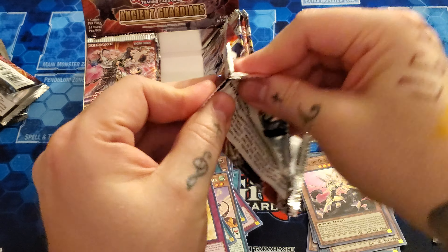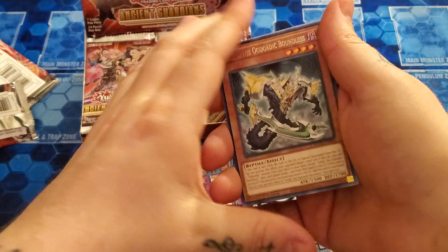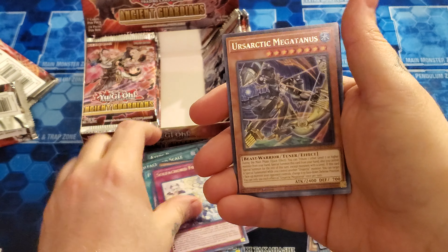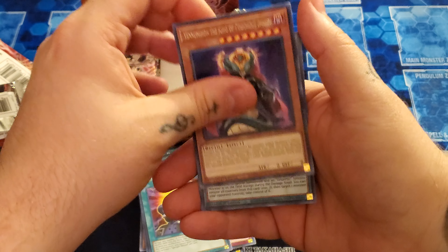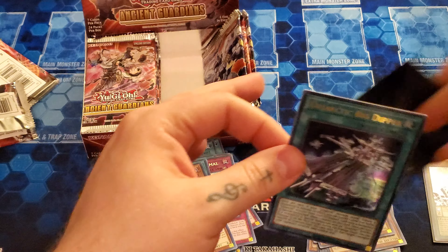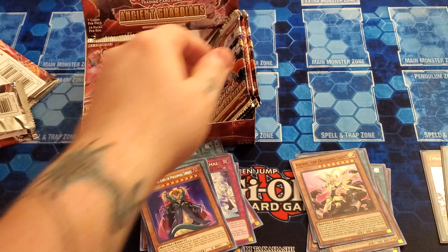Of course, we started strong with an Ultra, but again you're only guaranteed three Ultras per box. Which I still don't like that ratio — I wish it was four, because I like even numbers. And speaking of which, we have our next Ultra: Ursa Artic Big Dipper. And I think this is a really good card for them if I remember correctly. So we now have two of our Ultras.